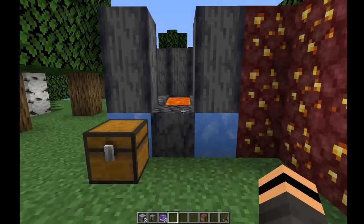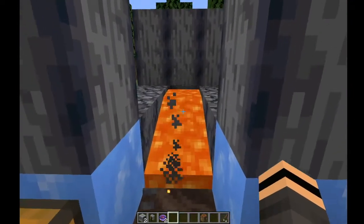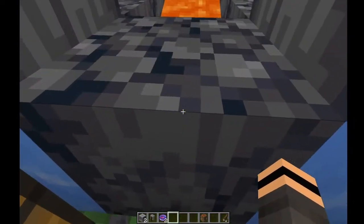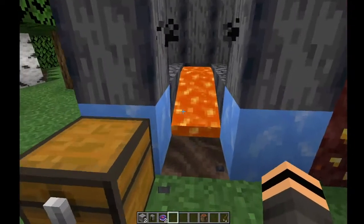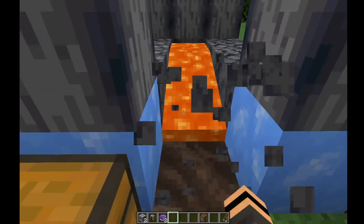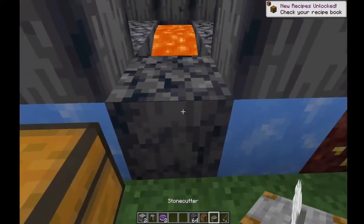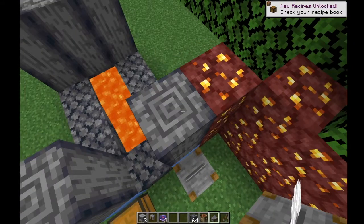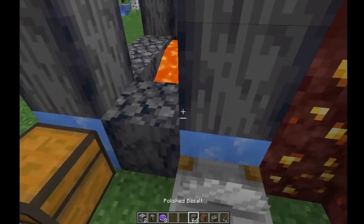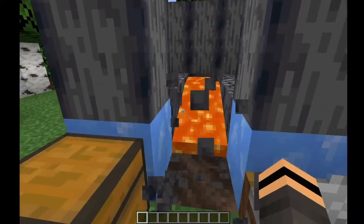They've also added basalt generators — instead of a cobble gen, it's a basalt gen. You have lava, the new soul sand block, and some blue ice, and you can just stand here and mine. You don't want to put this in the Nether though because lava flows faster there. They've also changed how you make the new basalt pillars — grab the stone cutter, put them in, and you now have pillars, which looks really really cool.